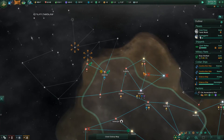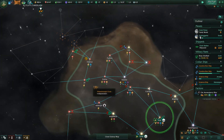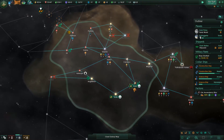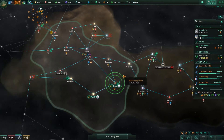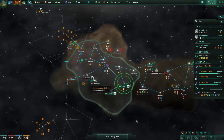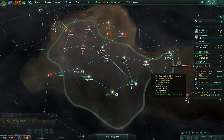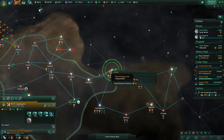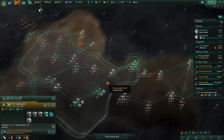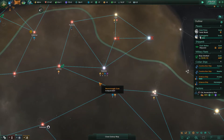We've got this construction ship coming back to Izar. Having this little blob here is good because we could probably put something here. A problem with defending systems without planets is going to be harder — they don't have, well, it really helps whenever you can have a planet with a bunch of forts. You could build habitats, but they don't have FTL inhibitors as far as I know.